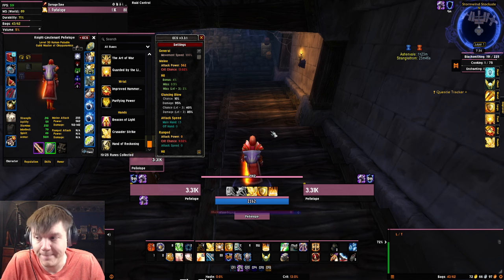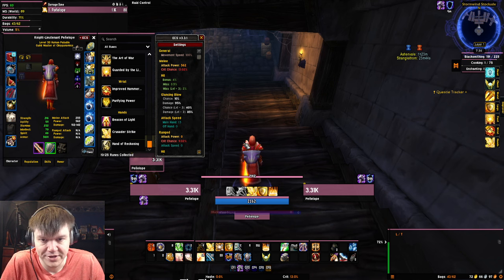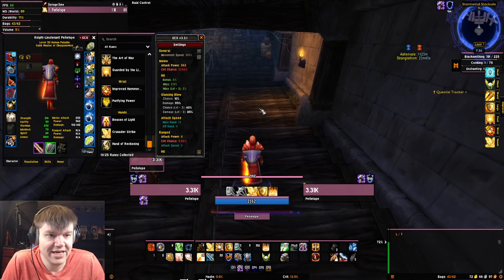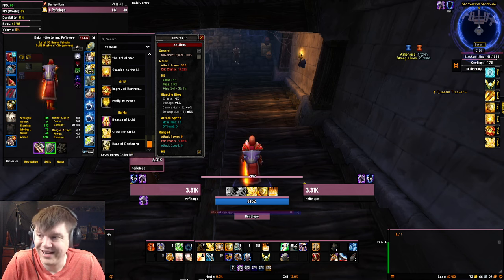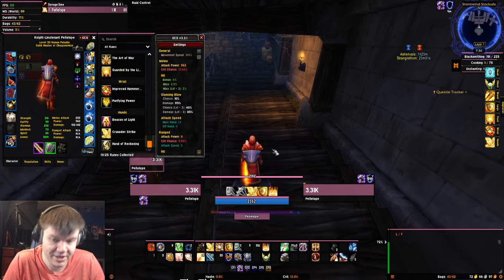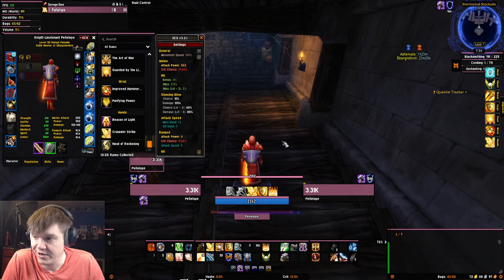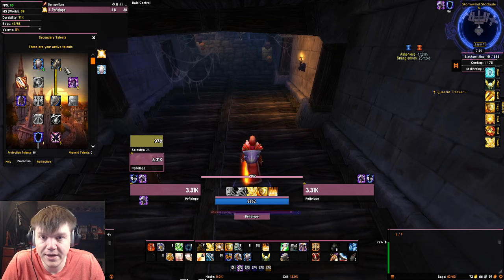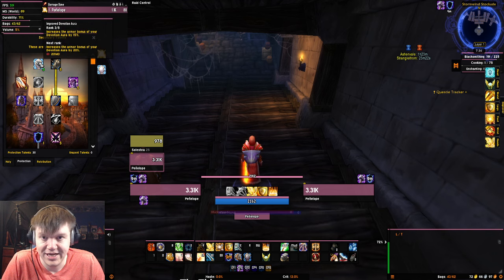Guarded by the Light reduces the amount you're healing, but that's okay — we don't really care. You do need a Weapon Chain because these guys can disarm you. Get a Weapon Chain if at all possible, because otherwise when you're disarmed you can't hit them and you can't heal, and you're going to struggle in that regard.